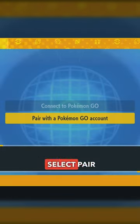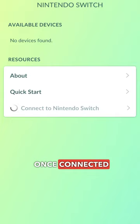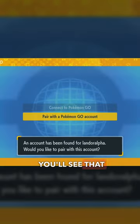Back in Pokemon Scarlet and Violet, select Pair with a Pokemon Go account. Once connected in Pokemon Go, you'll see your Nintendo Switch as an available device, and on the Switch you'll see that your account has been connected.